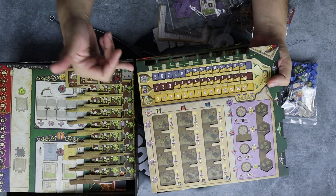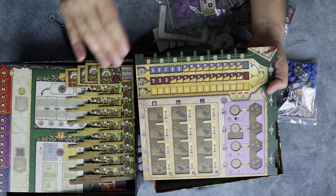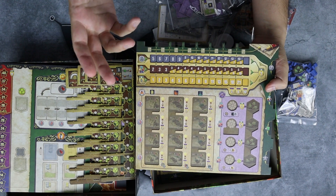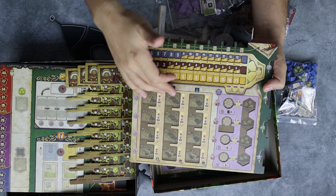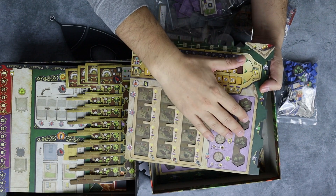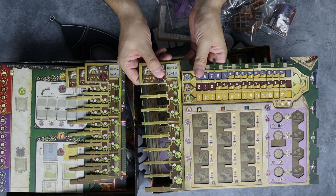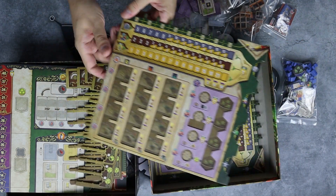On the main player board you track your income across three tracks — coins, workers, and straight-up victory points. You have buildings to place on the main board, turbines that help you deliver uranium to power those buildings — powering up buildings is the main goal of the game — and mines where you can store your uranium.